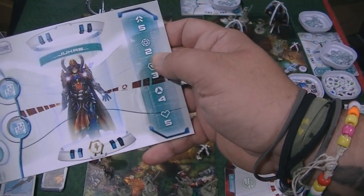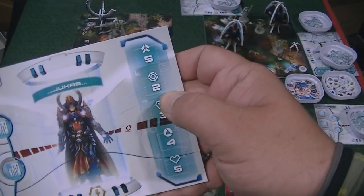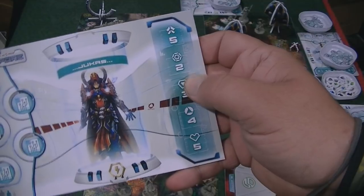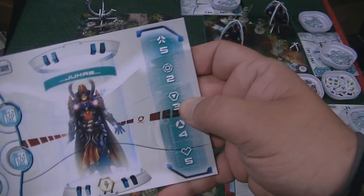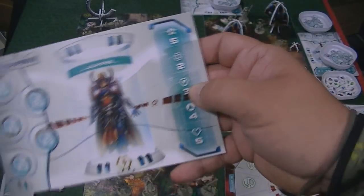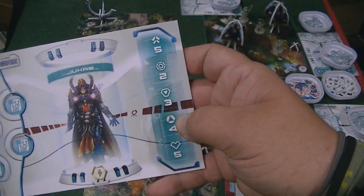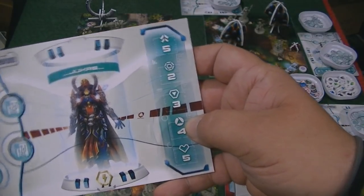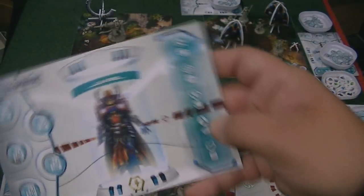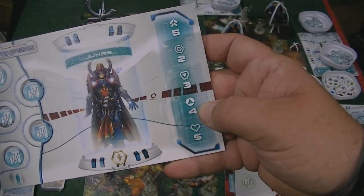Moving on, we have Precision — that's the ability to take aim and use your ranged weapons. This is your Physical attribute — you use that not just for attacks but also for other actions that require physical ability. This is your Mind characteristic — if there's any mental action you have to take, like figuring out a computer, you'll use your Mind stat. Plus, these are used for all the psychic abilities of the hero.